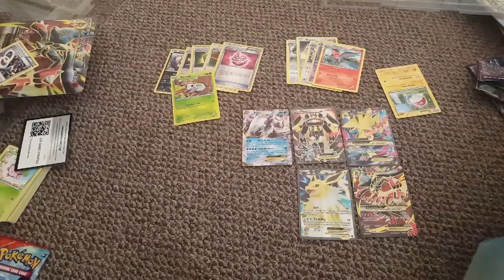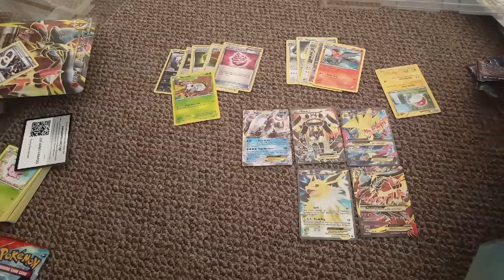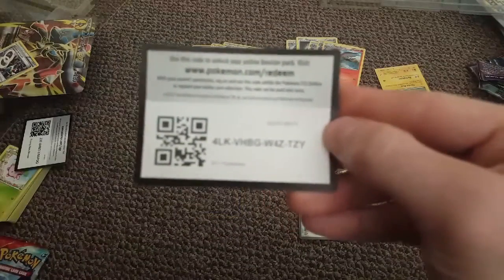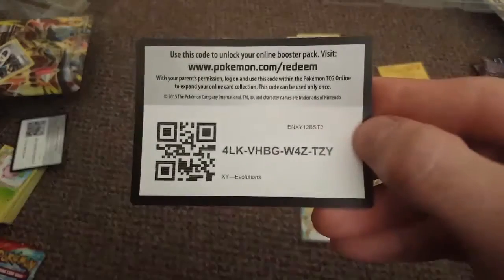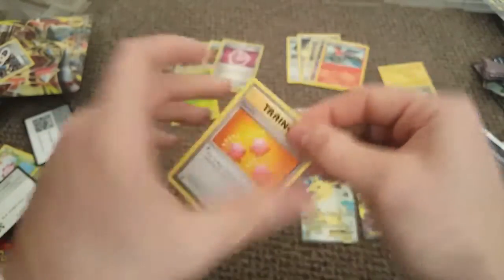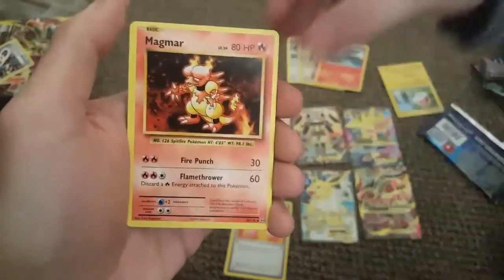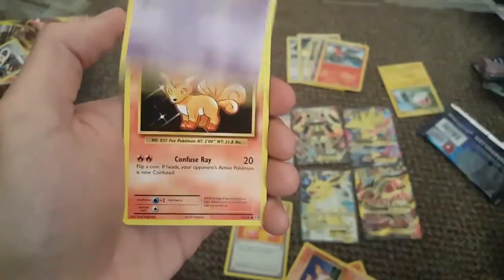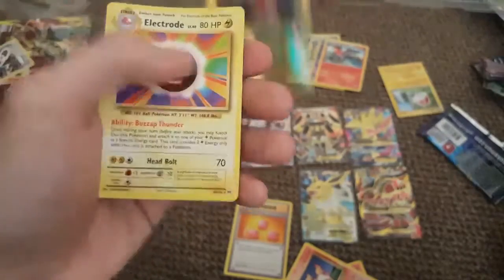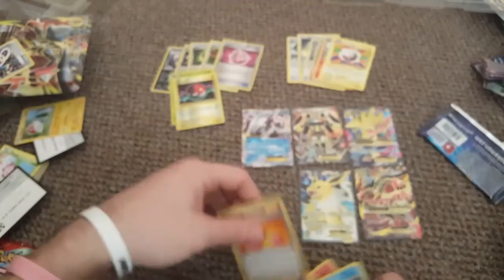EK opens the Evolutions pack. We get a Revive, Magmar, Ponyta, Nidoran, Vulpix, Dark Energy, Magikarp, reverse holographic Voltorb, and the rare is an Electrode. Not the best pulls. Voltorb and then Electric. Okay, can we get some last pack magic?